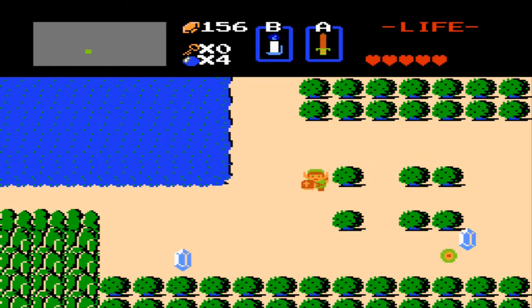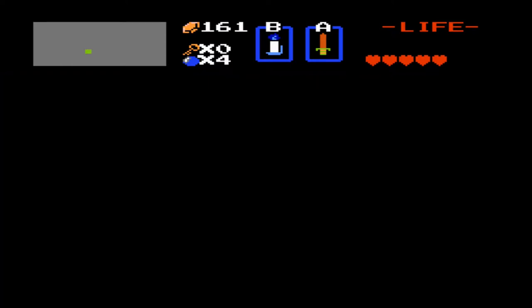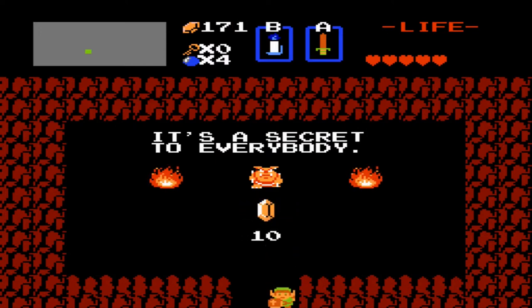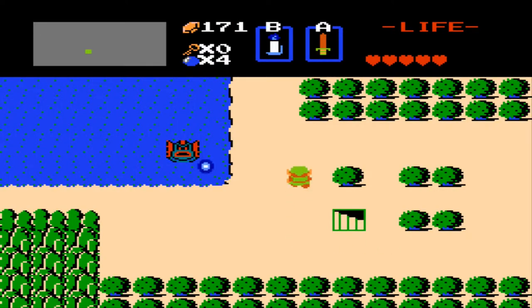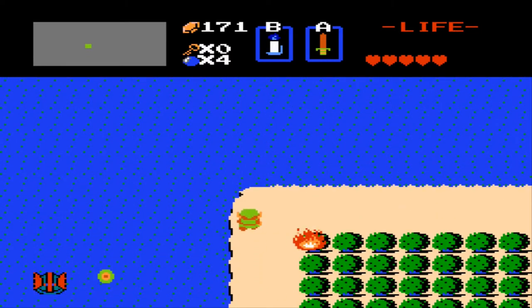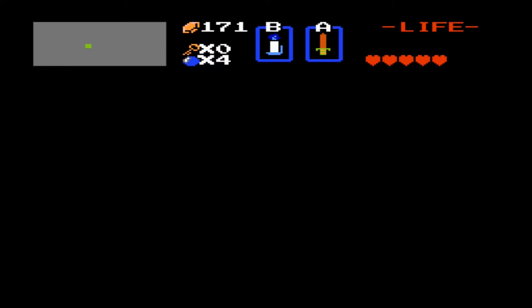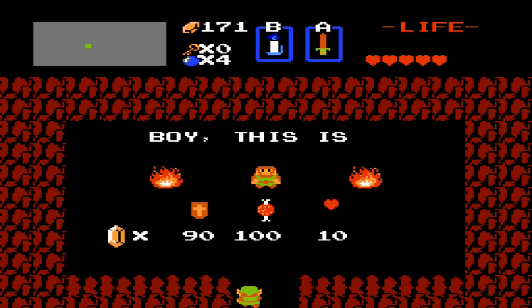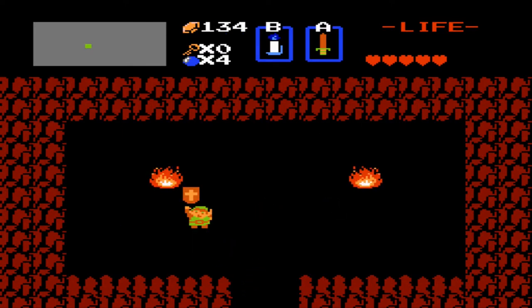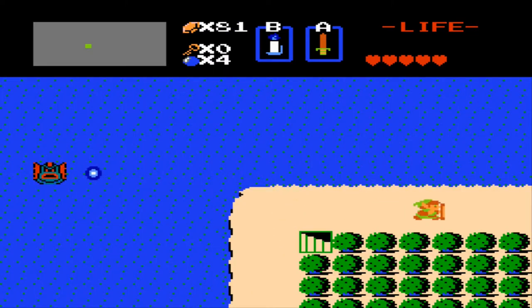Here I'm going to show you how the blue candle works and get the first secret rupee location it reveals. You can pull a Moses, get the burning bush going, and here you got some money — only 10 rupees, but every bit counts. And right here we can buy the magical shield. It's an upgrade from the wooden shield and costs 90 rupees. It will allow you to block a bunch of different attacks, including those little energy orbs that the Zola spits at you.